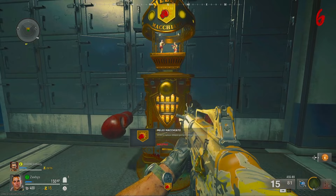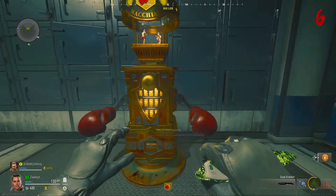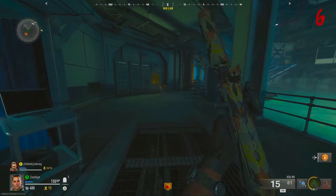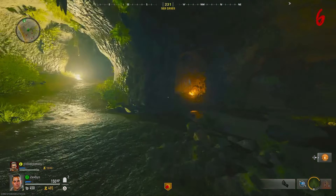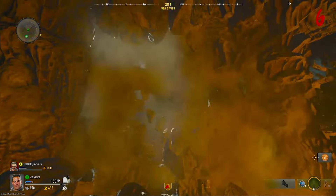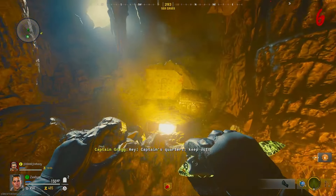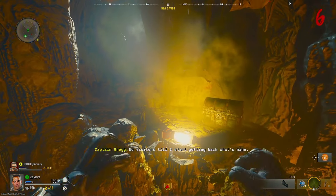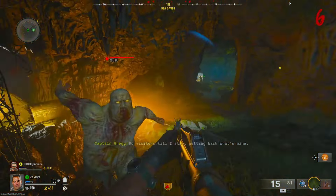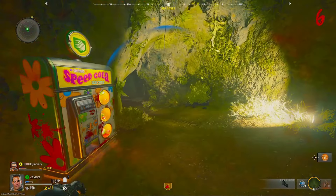The first step is to obtain Melee Macchiato, the brand new perk in Black Ops 6 - it's basically a melee buff. Grab that and head over to the tunnel that also has Speed Cola, I think it's the Sea Caves. Head over to the Speed Cola tunnel and go to this rock cave structure - you're going to punch it.